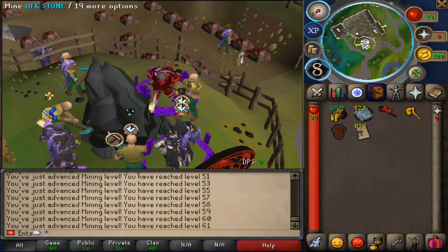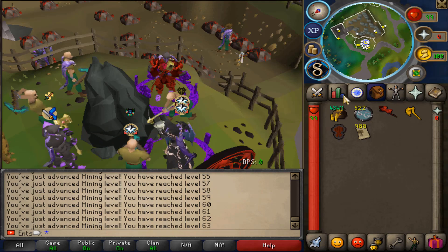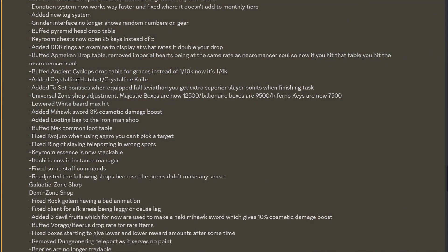Buffed McEwen drop table. Removed imperial hearts being at the same rate as necromancer soul — so now if you hit that table, you hit the necromancer soul. Now that's what I'm talking about boys! Buffed ancient cyclops drop table: for crashes, instead of 1 out of 10,000, now it's 1 out of 4k. Very nice!